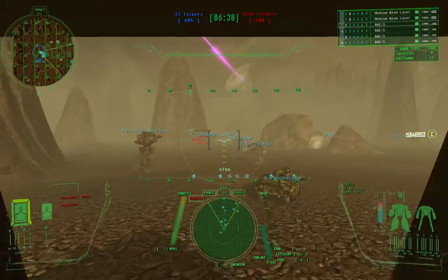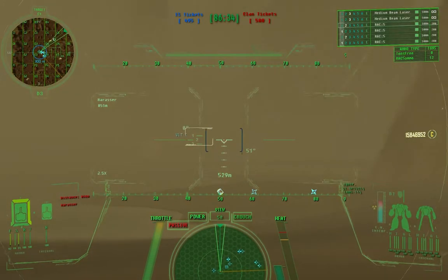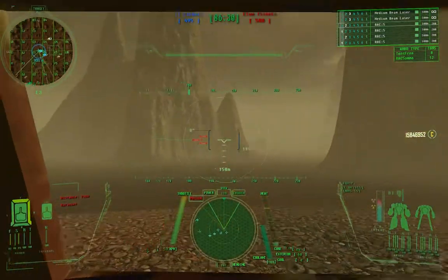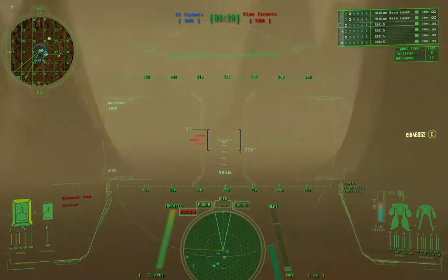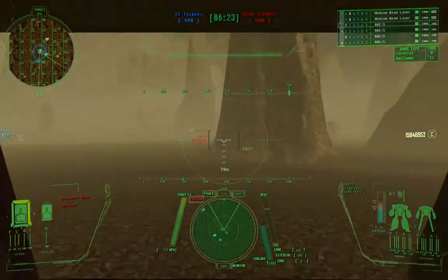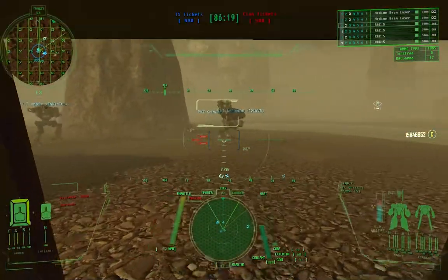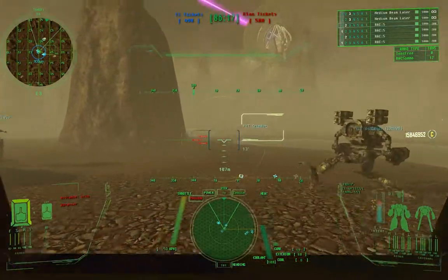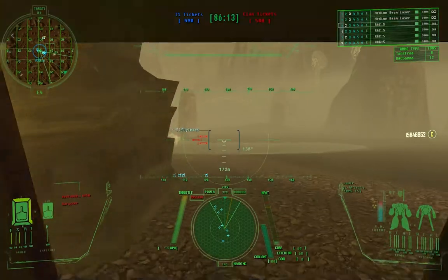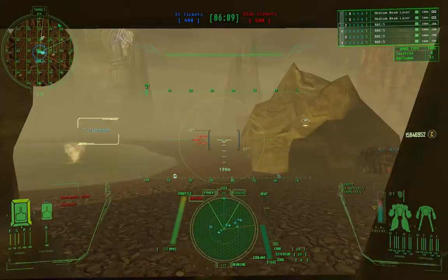Raven's right CT is messed up, he's yellow across the board otherwise. Copy on that crit. I have two contacts Delta 5, Key 6. Are we pushing? Group up in Echo 4, then once everybody is grouped I want you guys to roll on Delta 5. I still have two contacts in Delta 5 — they are pushing up into Charlie 5, Key 2.